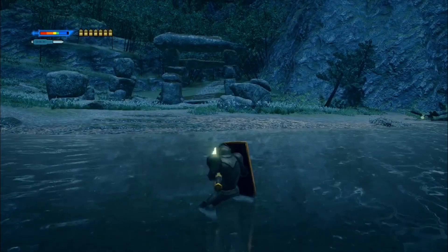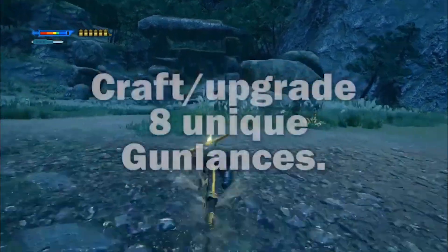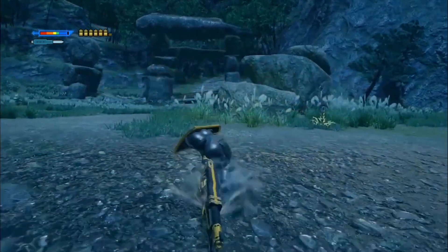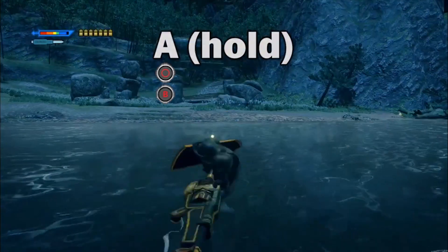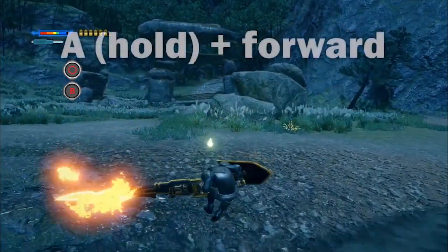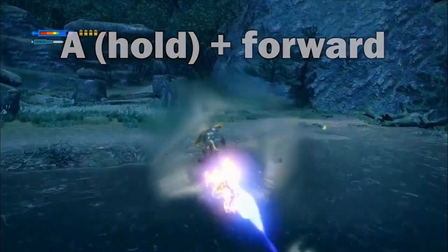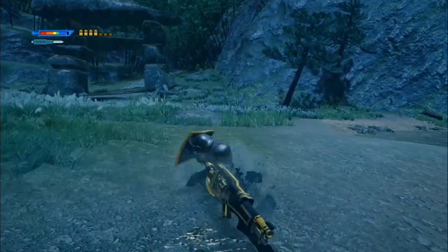Now, Blast Dash. This is a switch skill that can be obtained by crafting or upgrading eight unique gun lances. You can string three of these together in any direction, given you have enough shells. Just keep in mind you need to start holding A and the direction you want to travel as soon as the initial blast dash is executed.